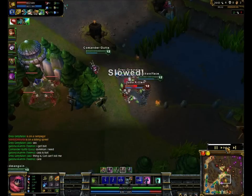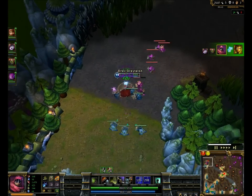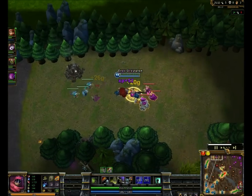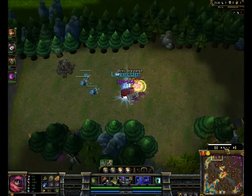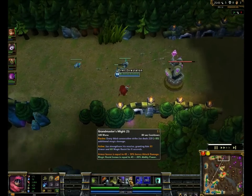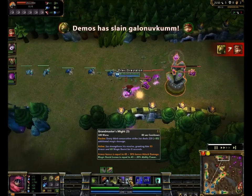Cassiopeia just gets caught and then destroyed by her entire team. I don't know why Cassiopeia keeps getting caught so much this game — it's kind of a silly thing. I go ahead and level my Grandmaster's Might again. Now my ult gives me a base of 45, giving me 63 armor and 69 magic resist — so much tankiness, even with just damage items.